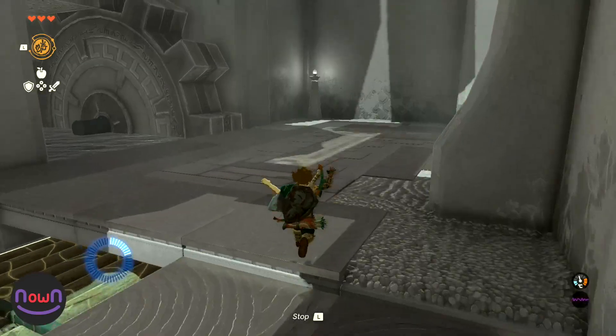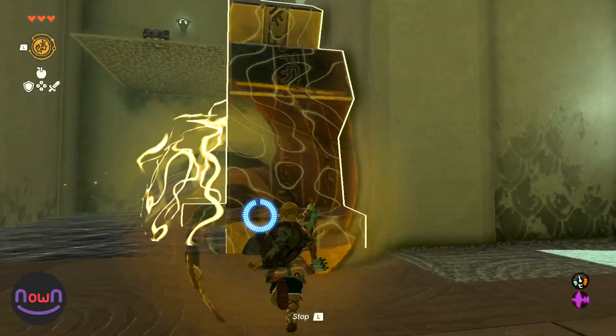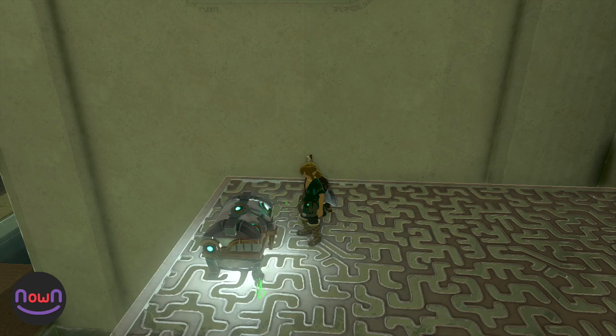Once you've exited the raft, you have the opportunity to obtain a chest. This can be achieved by using Recall on the cog and using it to reach the ledge. The chest includes some useful items but is completely optional.